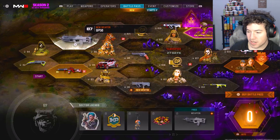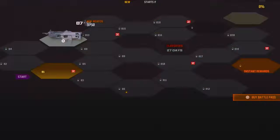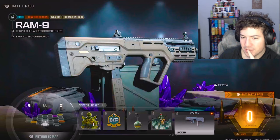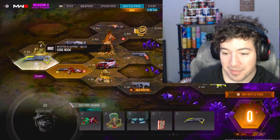Looks like they fixed up a little bit of everything. It honestly looks kind of nice. What gun is this? I've seen this gun — the BP50. That was in Vanguard, right? Or we have this one right here, the Ram 9. Okay, it's another version of the Ram. I don't want another version of the Ram, if I'm being honest.